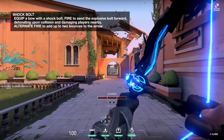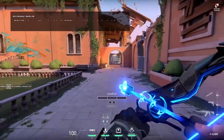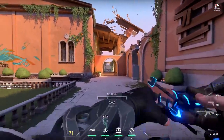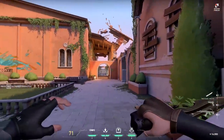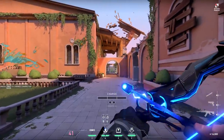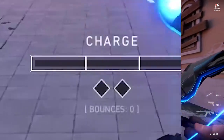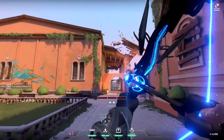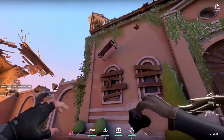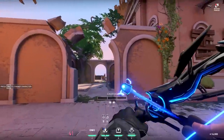Shock Bolt bounces off walls — or it doesn't if you choose. You can also damage yourself with it, so watch out. Looking in the middle of the screen, you can decide if you want one or two bounces. You pull the bow back and right-click once for one bounce, or right-click twice for two. There's a lot of trick-shot potential — you can bounce it around corners. You get two of these per round, though you have to buy them.